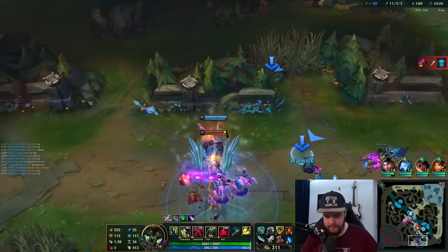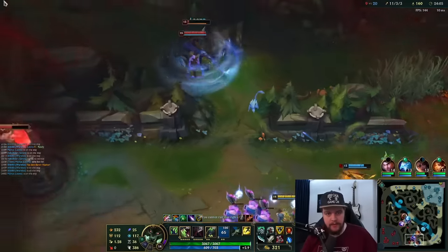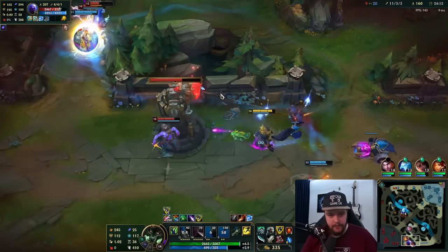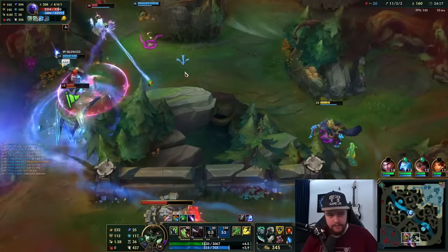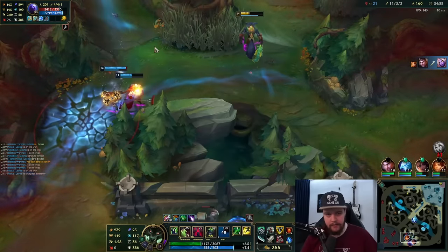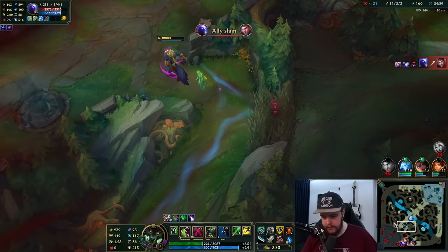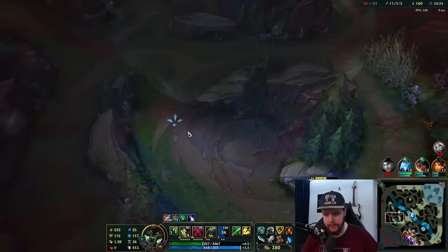That's okay — she just Flashed out of that one. That's not the best ult on my end. I get a shield — all right fair enough. Maybe I should have activated my W normally there. My Jayce is completely trolling as well as my Leona — they just walked up super far behind the turret for no reason.